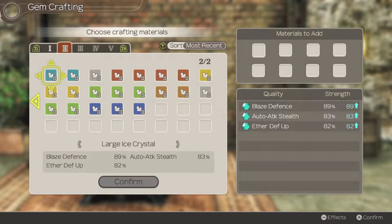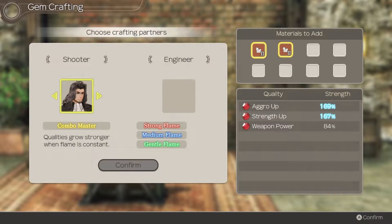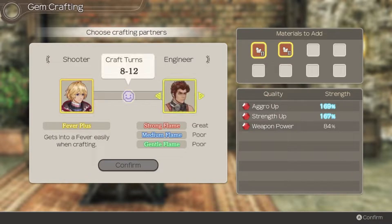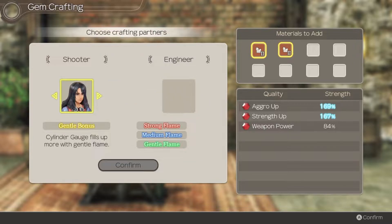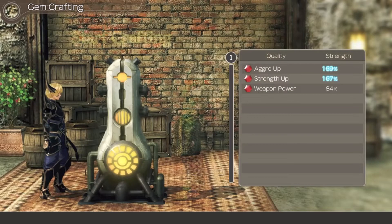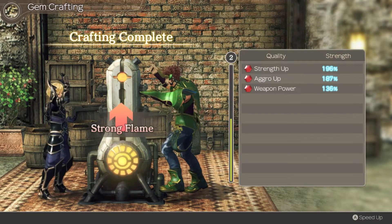We've got a lot of crystals from the ether mine, so let's plan an aggro up and strength up crafting session. Dunban's quality goes stronger while the flame is constant - whether it's strong, medium, or gentle. As long as the flame is strong and constant, it builds up the same thing better. He's better with characters like Reyn who's really good with a strong flame. Unfortunately, literally nothing is better than the 8 to 12 crafting turns Shulk gets. Dunban and anyone else gets 3 to 5 turns, whereas Shulk with his fever thing and Reyn with the strong flame get 8 to 12. There's pretty much no point using any other characters in crafting at this point.